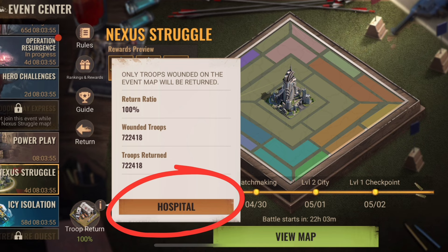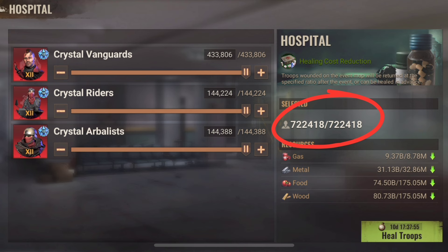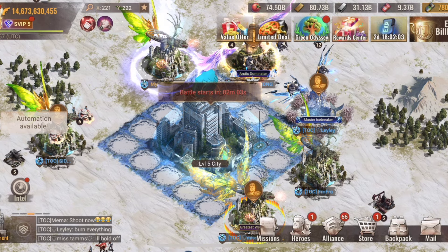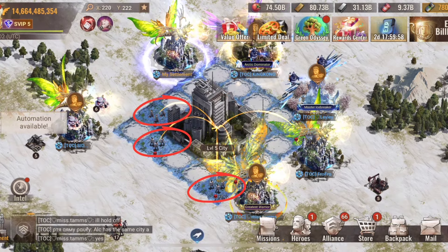Troops wounded during the daily match duration will be returned at 100%. On the test server it is not a problem to lose troops — we often receive troops there — but of course it can become a problem in the live game. Match day 3 is about the level 5 city, so we port there.